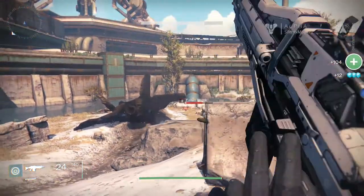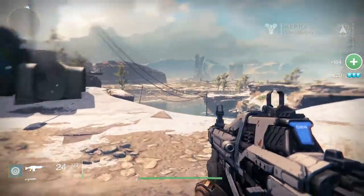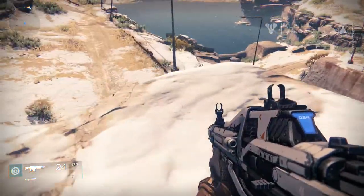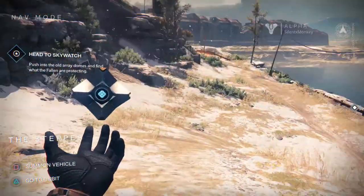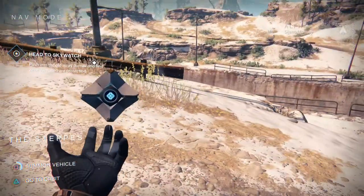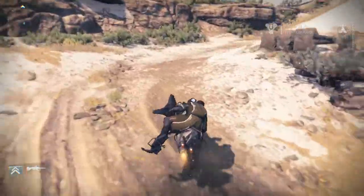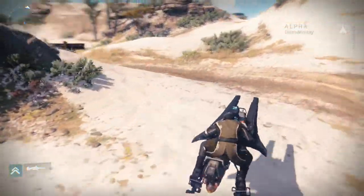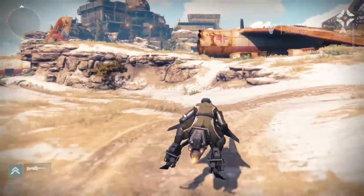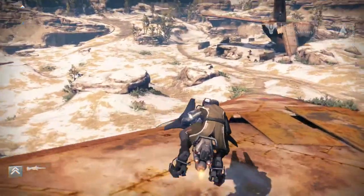He's like my narrator telling me what's going on in the story. Where are these things? Do we have a map? I'm not sure on the mini map if that's showing me where to go or if it's showing me north. Push into the old array domes and find what the fallen are protecting. Oh there we go, there's a marker. Let's bring it up — we get a marker on screen. Let's head over to the sky watch. I think this is probably just a placeholder for the start of the game, this probably won't be the actual starting place once it's released because it's still a few months away — September. The building with the radar, that's the sky watch, that's where we're heading. There's going to be some enemies there defending it, I can imagine. Let's boost on over.